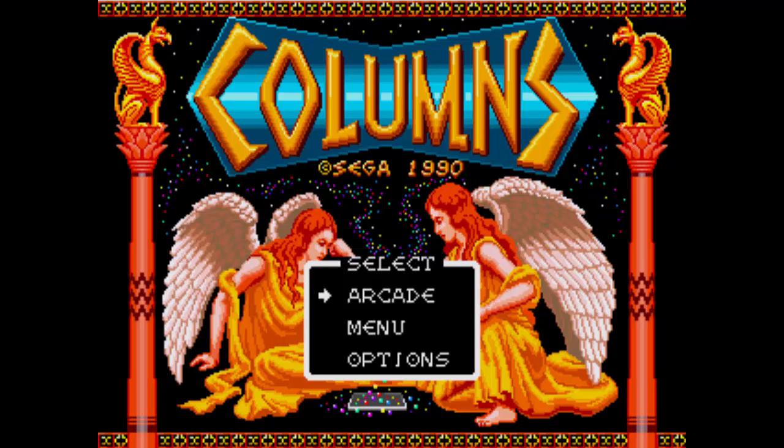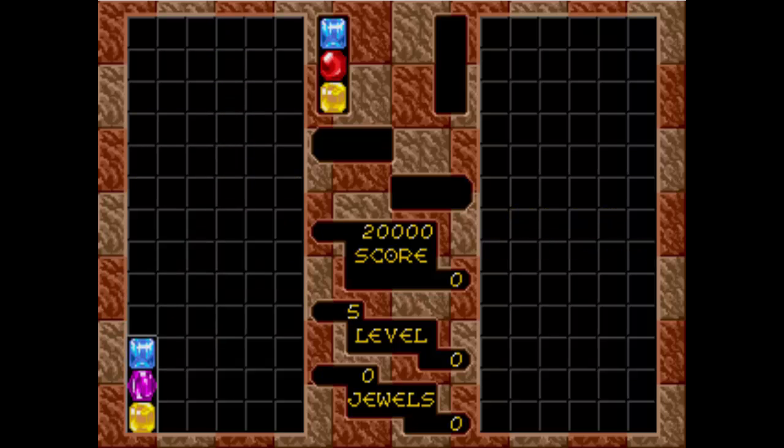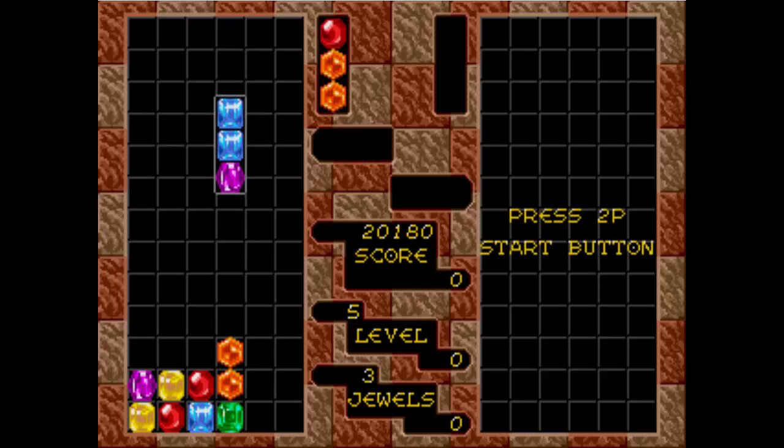Hey guys, how's it going? Thanks for tuning in to my Quick Bits video. This Quick Bits, we're looking at Columns. Columns is a puzzle game that was ported to various computer systems and then ported to the Sega Mega Drive in 1990. It was one of those Tetris-like games that was inspired after the success of Tetris in the late 1980s.